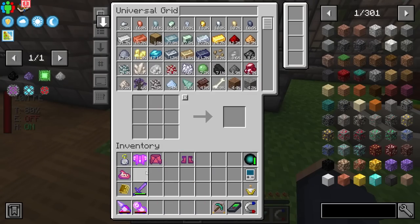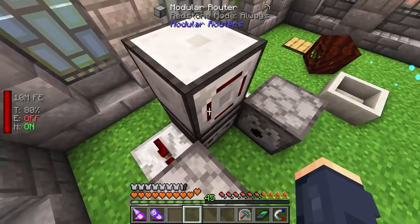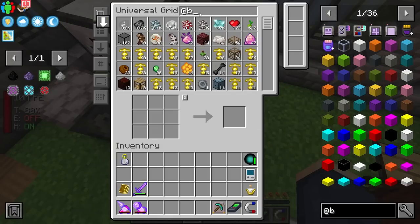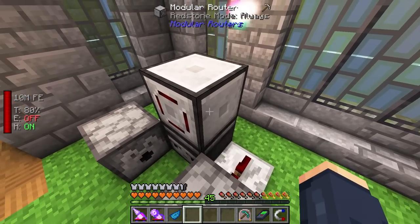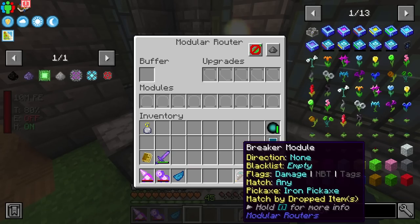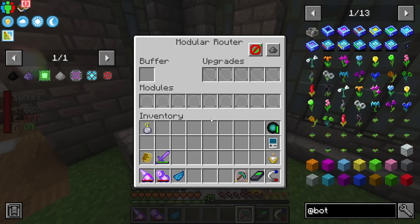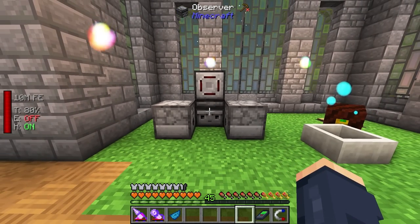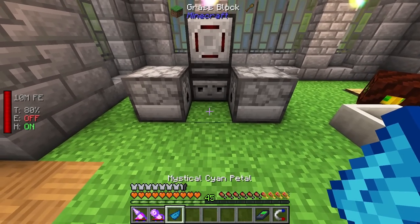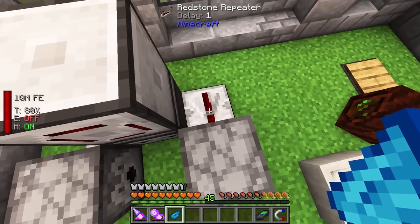Let's jump right in and start with the automation. This automation allows us to take the Botania petals and convert them. You can see this is a mystical petal - all we have to do is place the petal down and then provide it with a breaker module. Put that on the front and we put it into our modular router. This is going to break the flower because Botania has now changed how the petal duplication system works - normally you'd have to use shears, but in this case you do not.